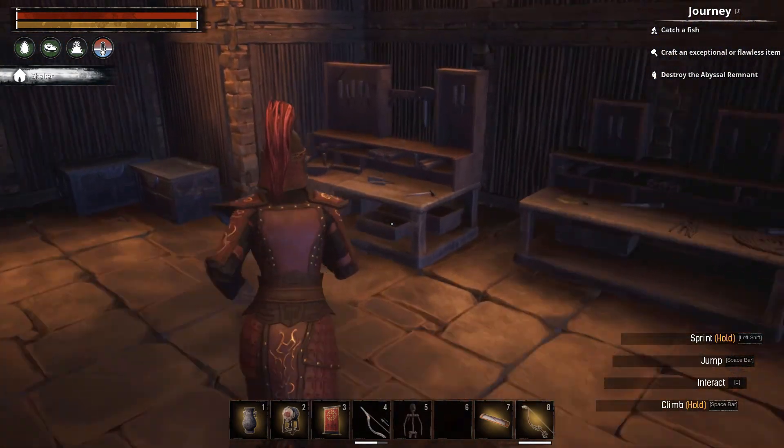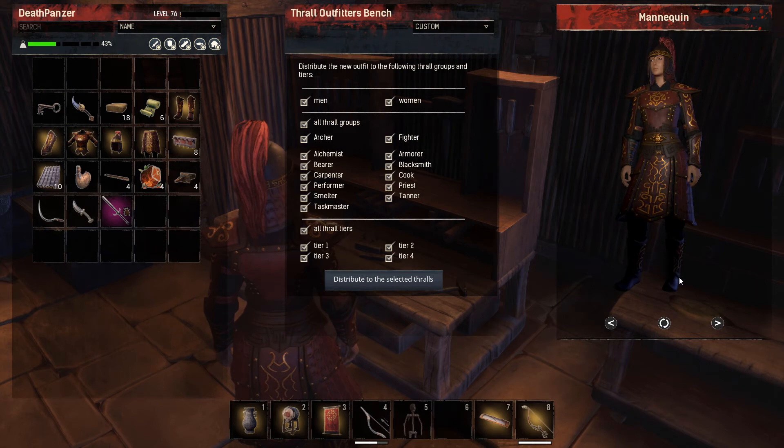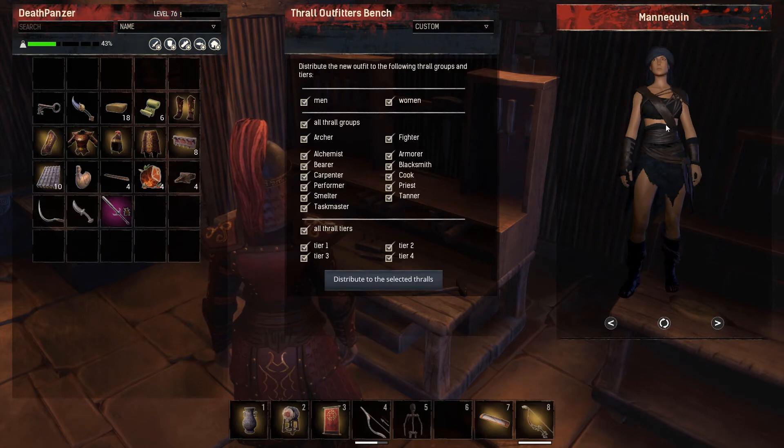Now I'm going to head over to the outfitter's bench. As you can see, there are a lot of outfit customizations you can do. For the sake of the video I'm not going to toggle through all of them, but you can see what you can do. As you can see, we have the mannequin loaded. I'm going to toggle through, and as you can see, that is the armor we have on the mannequin.